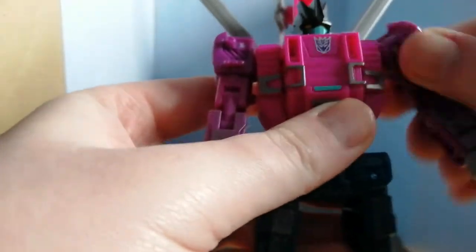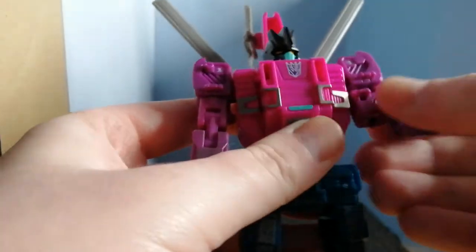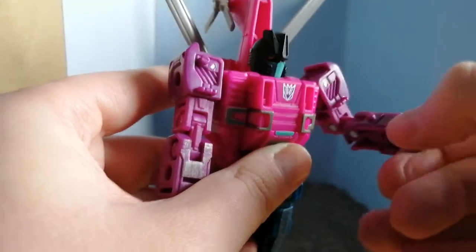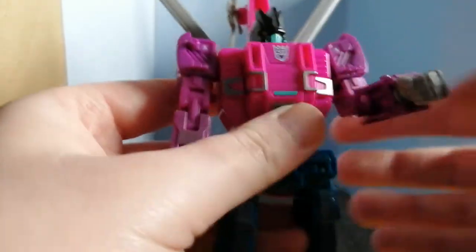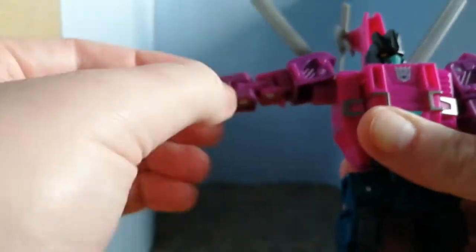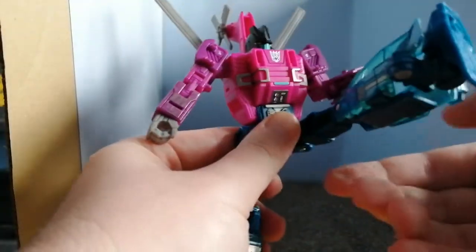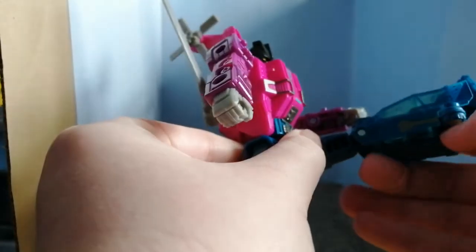Universal shoulders, door bend at the elbow — no wrist swivel unfortunately, so he's going to point it straight forward. Same on the other side. Waist swivel. Really good kick, really good knee bend, and if you want to open up the back panel you can get a ridiculous knee bend.